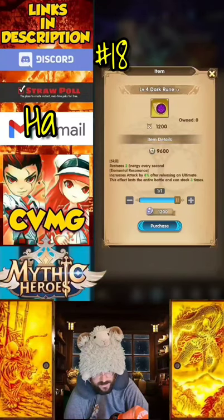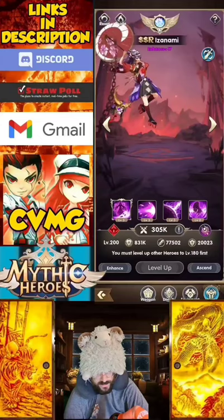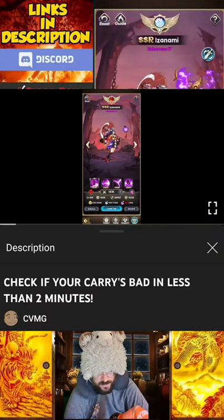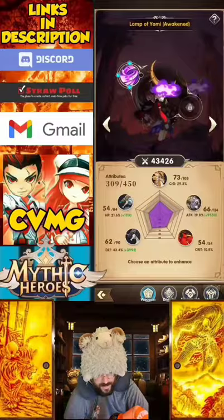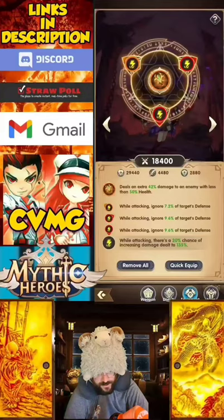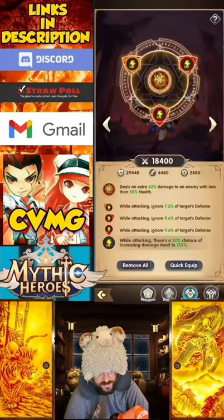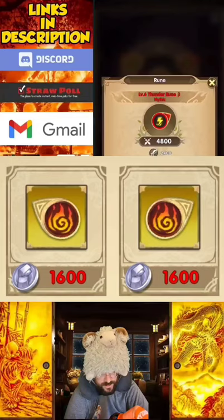Tip number 18: selecting a rune and equipment to buy in the shop. A carry character plays an important role in account progression — it's a character you invest the majority of your resources into that in return carries you through the game's content by themselves. Their power incrementally increases with each individual upgrade. Runes and equipment are valuable tools for your carry and make up a decent chunk of their overall power. Once you find a set you're comfortable using, for example fire runes on Artemis, feel free to purchase that rune in the shop.